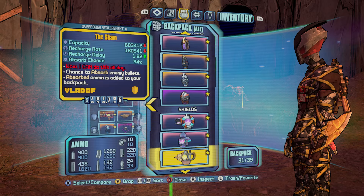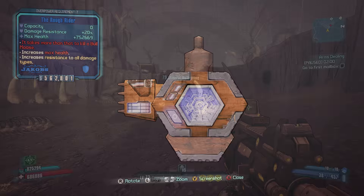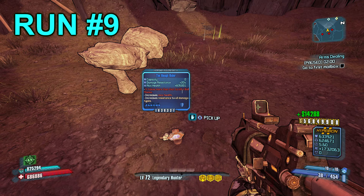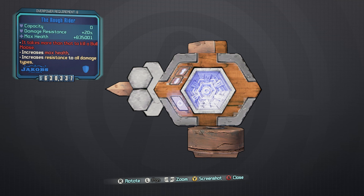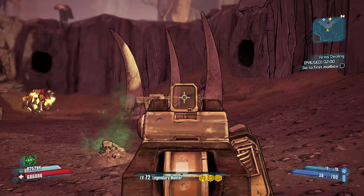I did about 15 runs total and got two Rough Rider shields. The Rough Rider shield has zero capacity, which may confuse newer players who came in on the Handsome Collection wondering why they'd want a zero capacity shield. The reason is it's great for Money Shot Salvador because it lets Money Shot proc more often. It's also great for Breakneck Banshee Maya if you want to run super fast, and there are Krieg builds, Zer0 builds, and Axton builds that all benefit from it — it's just a matter of finding the right build to make it work.